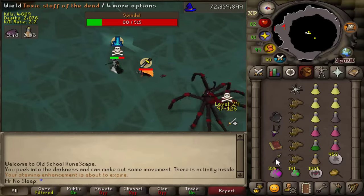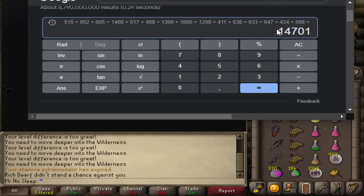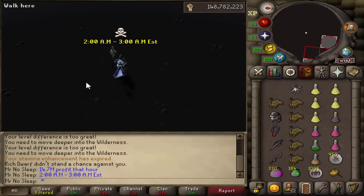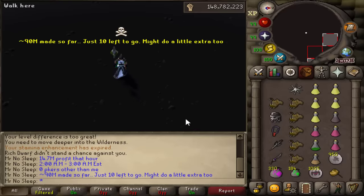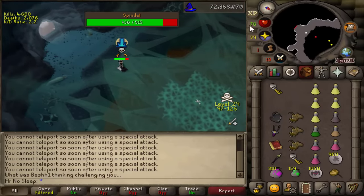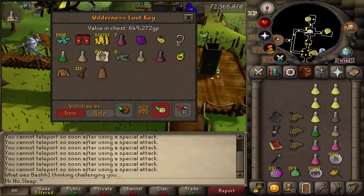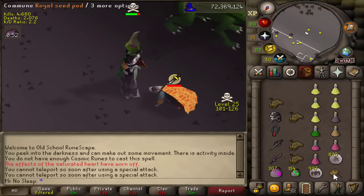Never in my life did I think I could make 10 mil GP an hour just by killing bots in the wilderness. 1.8 mil from that. We calculated this hour at 14.7 mil — from 2 AM to 3 AM, truly the best time to do this with no competition. At this point I had made 90 mil. I ended up deciding I want to make just 100 mil on my main account, with whatever's on my alt being extra. That 14 mil hour helped out tremendously. This gets addicting — you really want to challenge yourself to kill every bot, not misclick, time things right.